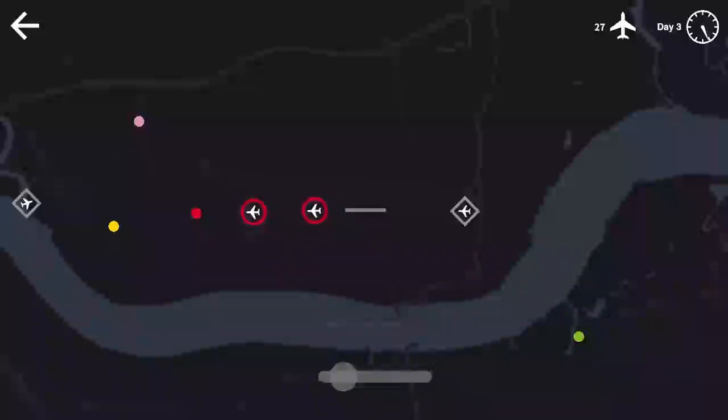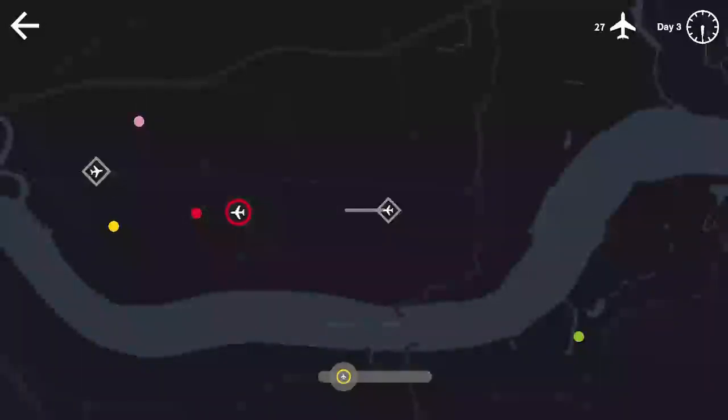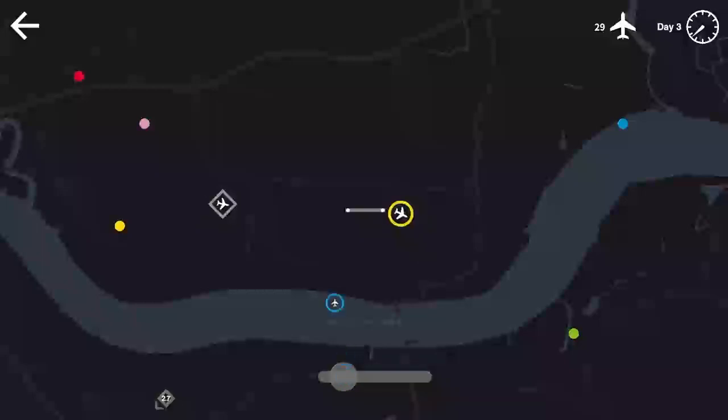We might be able to have this gray flight swing around these two red flights, go a little bit north, and still land on the westerly route. Once red disappears — there we go, that should be good. A flight coming in from the west, and yellow — I'm going to have yellow take off in the opposite direction just to be safe. We got a blue dot spawning up there.